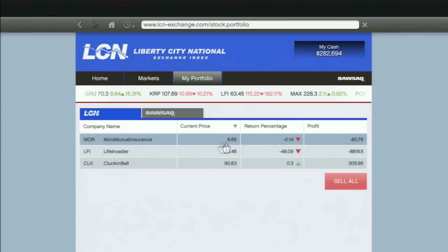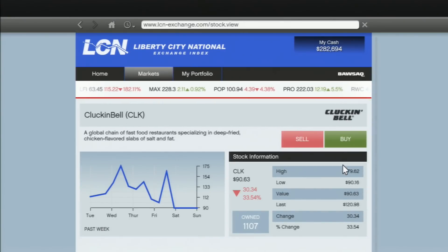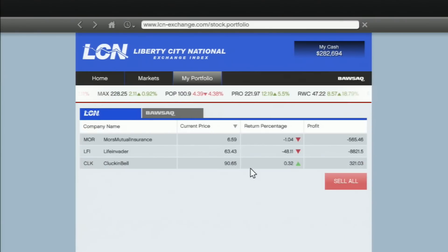I just bought some Moore's Mutual Insurance for around $53,000 and it's now in my portfolio. It shows me the current price, return percent, and profit. The return is negative because the stock has gone down since I bought it, and I've lost about $80 — which isn't a big deal. I also have Clucking Bell, which has a 0.3% return. It's near its lowest price ever, so it should be going up.